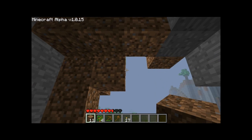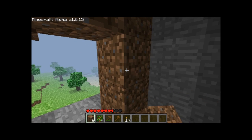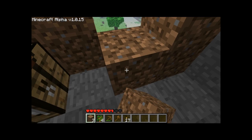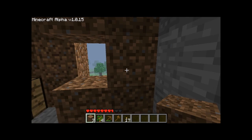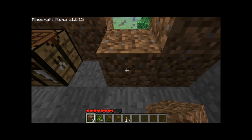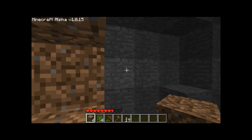You click the right button on your mouse to place blocks. You have to make only a one-block-size window. If you leave it too big, zombies can come in, and if you leave a big window then spiders can come in too — spiders need two slots of space.